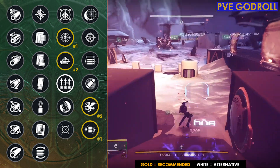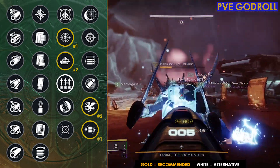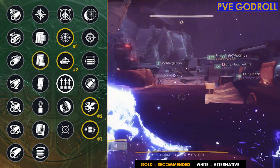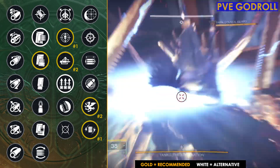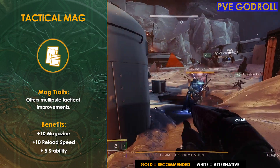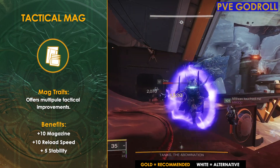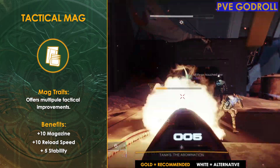Moving on to column two, since this is a randomly rolled weapon there are several magazines you could go with. Two of the best in my opinion are going to be Tactical Mag and Pendant Mag, but if you get Flared Magwell or even Extended Mag, those are still solid options. I'm leaning more towards Tactical Mag, which would not only give us an extra shot in our magazine, but also a plus 10 to reload speed and a plus 5 to stability.